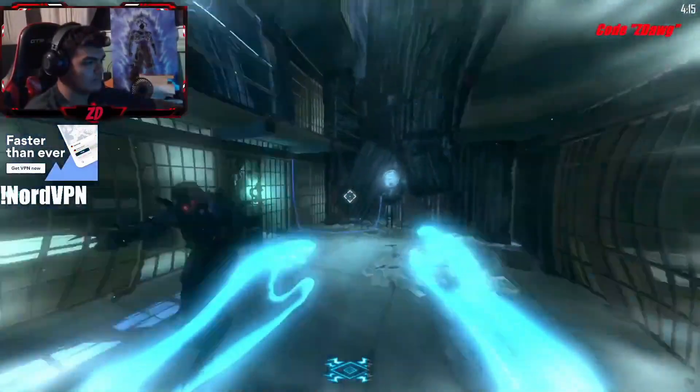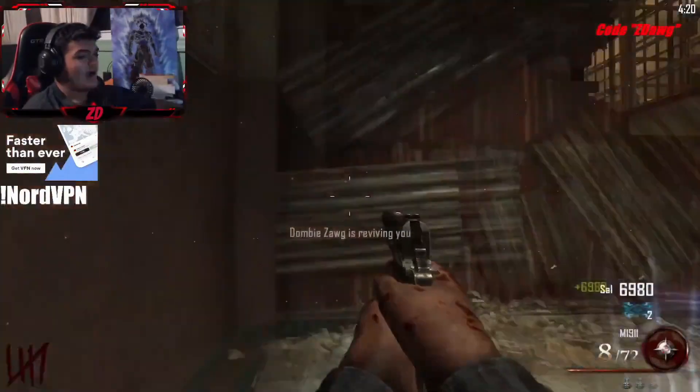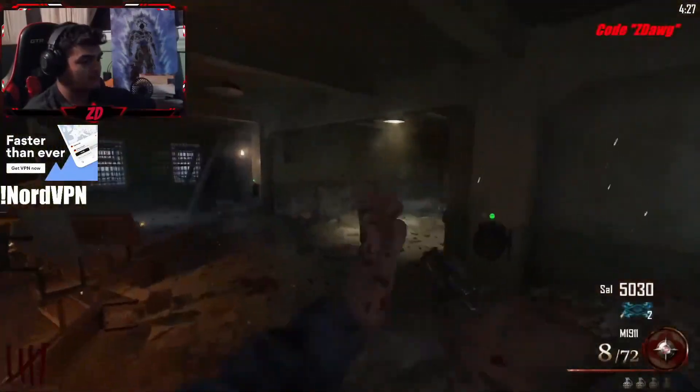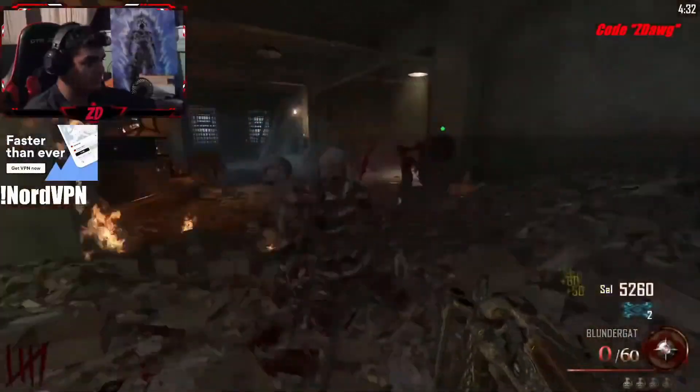I shocked double points, I shocked the Warden's Key — do not open the laundry door. That is going to screw up the high round strategy. It's not that it's going to make it impossible, it's just going to make it much, much slower. So just don't open that.